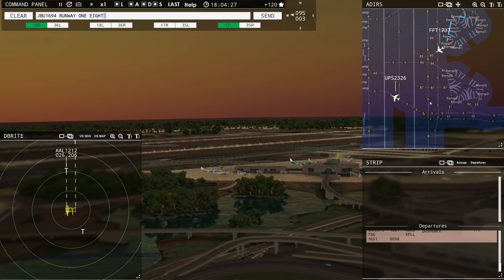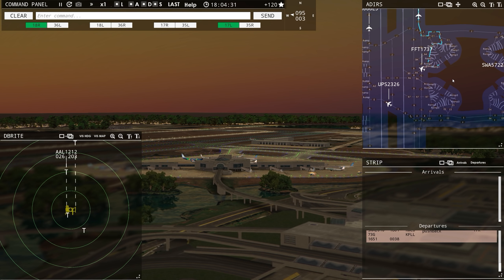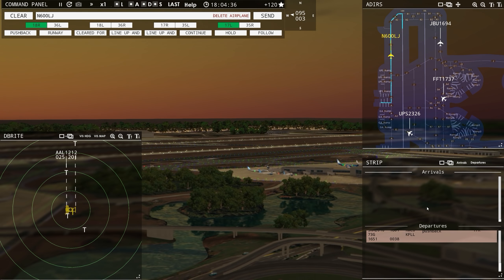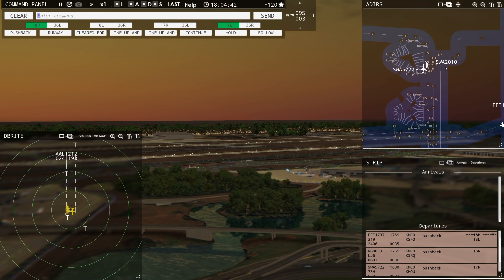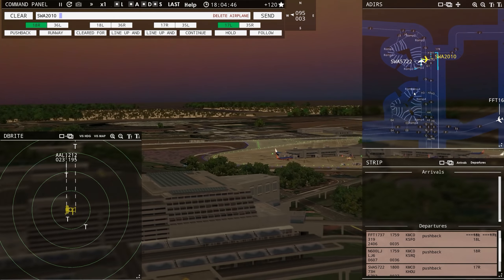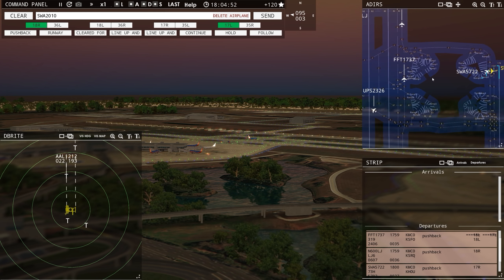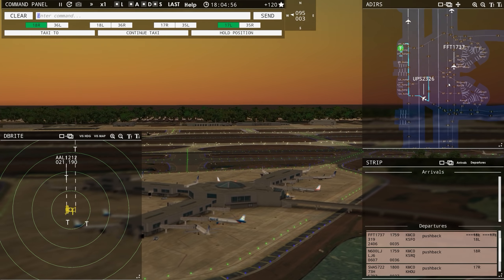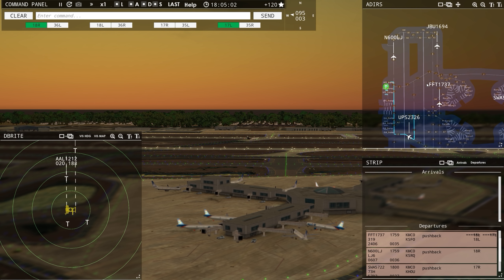JetBlue 1694, runway 18 left, clear for takeoff. We're going to get our Learjet out too — well, is he a Learjet? I think he actually is — Learjet 60. Southwest 2, what are you doing? He's moving — good, I was worried there for a second. Frontier flights are moving. UPS is holding — UPS 2326, continue taxi. Get across that runway, please.